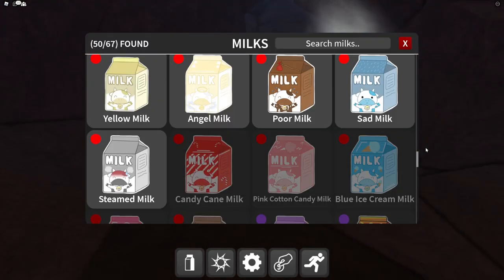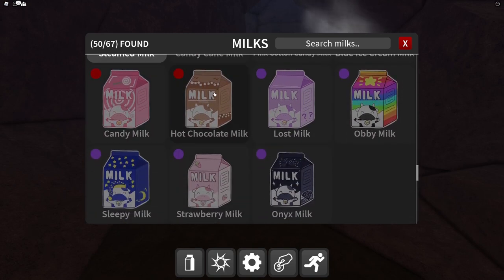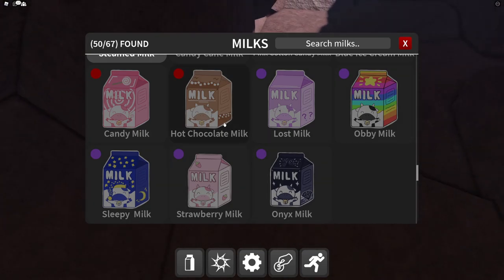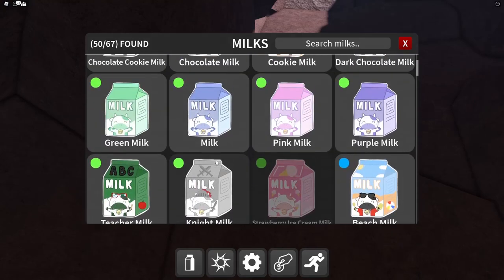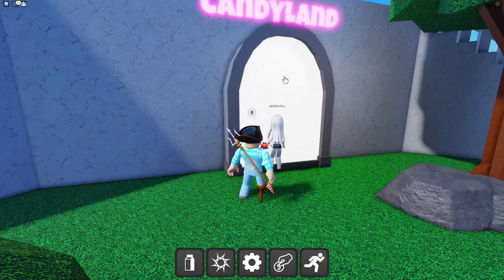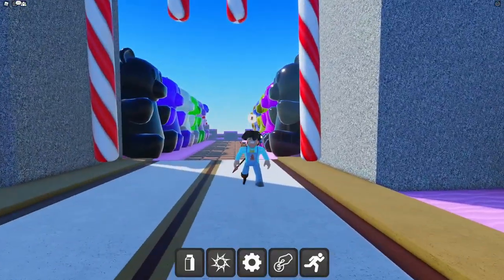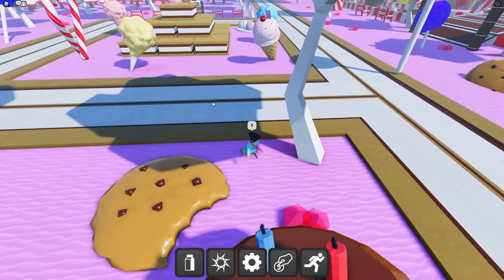The remaining milks are in Candyland and the toughest ones. Let's get into Candyland — teleport to the beginning and click on the Candyland portal. This is the newest expansion to the game — make sure to leave a like if you want to see more updates with more maps, zones, and milkies!